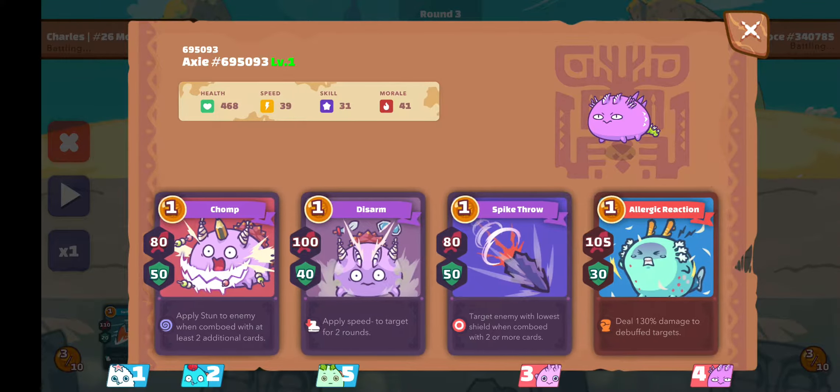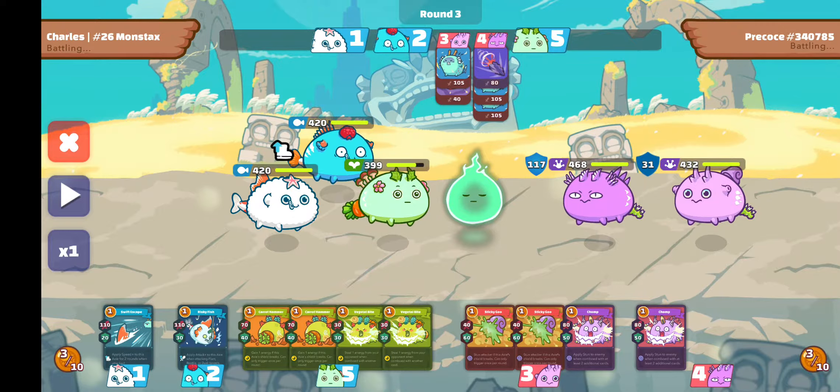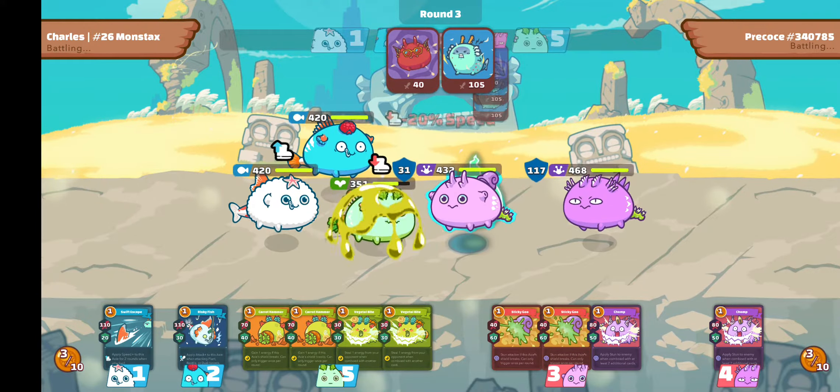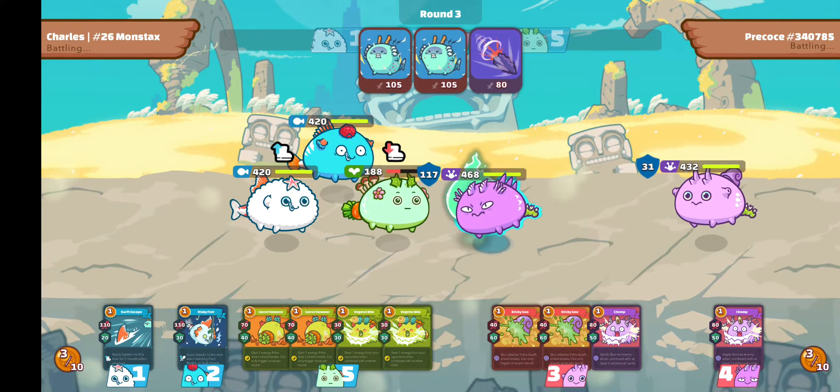Although I have four cards in my plant, I didn't use any of them because the opponent's reptile has a spiked throw — this targets the enemy with the enemy's shield. If he chose to use all four cards on this axie, it might target one of my Black Lion aquas. So here he puts out a lot of damage and kills off my plant.